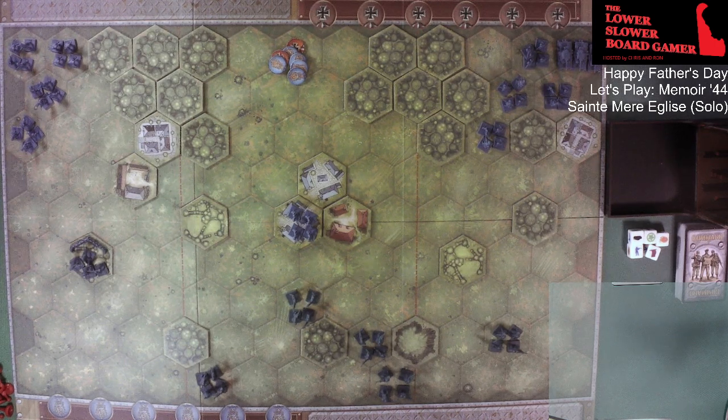Here's how we're going to do this solo: when the Axis turn comes up they're going to draw two cards and can use one of them. On their next turn they can either draw one and bring back up to two, or discard that one and draw two new fresh cards. They're going to use the golden rule — the most logical play so that it gives them the best advantage. What's the use of playing a game if it's easy?